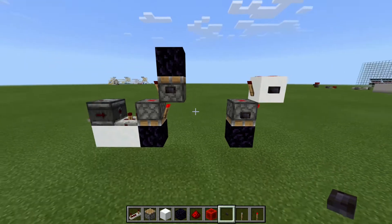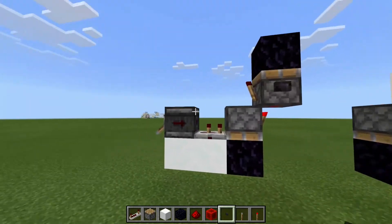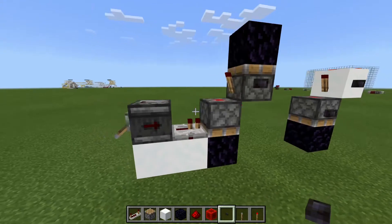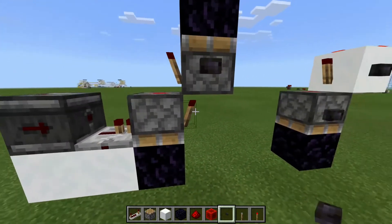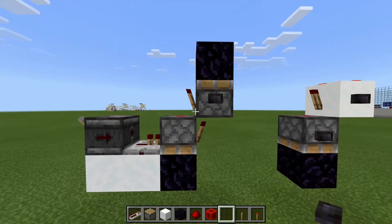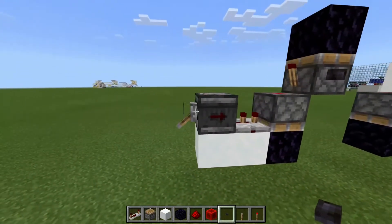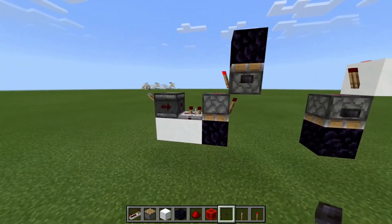There are some extra things you need to know about how these work. The main one is what I'm going to show you now — I've got this little observer set up to give a one-tick pulse going into a repeater set to one tick as well, and that will be powering the piston. If I turn it on, you'll see that the one-tick pulse will actually give me a clock and not an RS NOR latch, which is not what I want. If I set this to two ticks — putting a two-tick pulse to this — then it's absolutely fine. And that's true at both the top and the bottom input. In both cases you need to have at least a two-tick input.